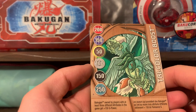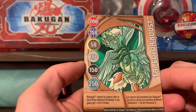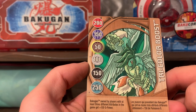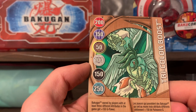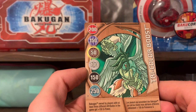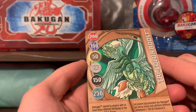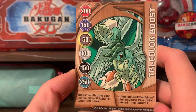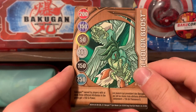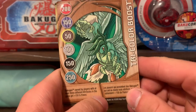Tri-Color Boost — a Bronze card. I do think I needed this card, what a coincidence. This is a Bronze card that says Bakugan owned by players with at least three different attributes in the game get plus 150 G-Power. It looks like it benefits mostly Ventus with 250, and then Pyrus with 200, and then it drops off greatly from there. I am not a multi-attribute user myself, although it can be fun sometimes to just build a mixed attribute hand, so this card would be good for that.